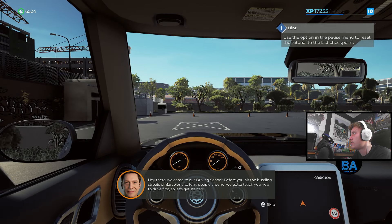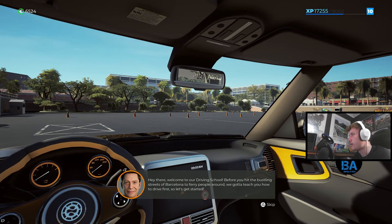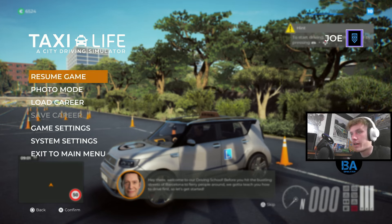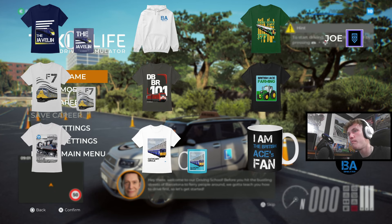Let's save and have a look at the driving school. It's basically the tutorial again - welcome to the driving school, before you hit the bustling streets of Barcelona. That's the new Taxi Life update. You've got mouse steering, option to hide HUD elements, quick look features, bug fixes, driving school tutorial, and photo mode. Thanks for coming - links in the usual places. See you next time, take care!